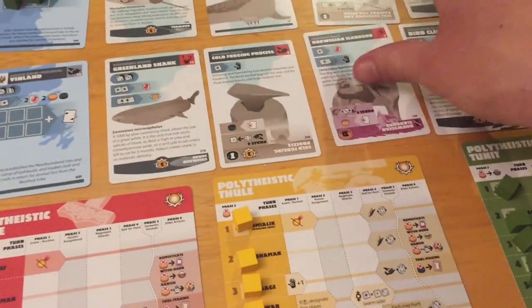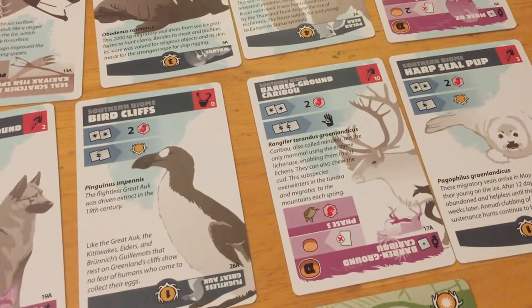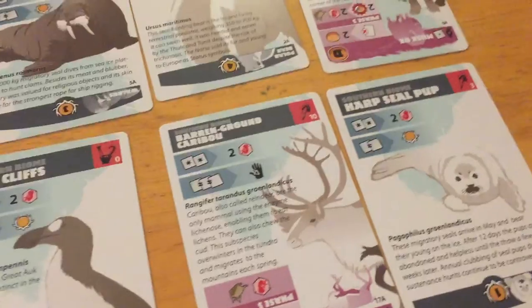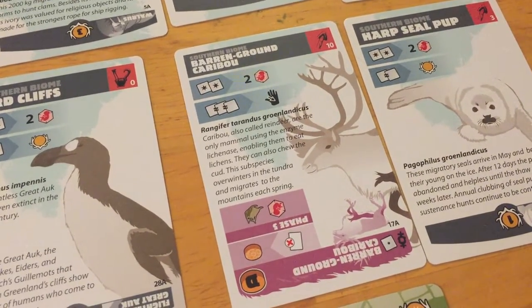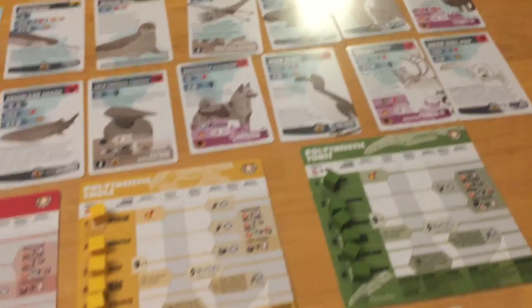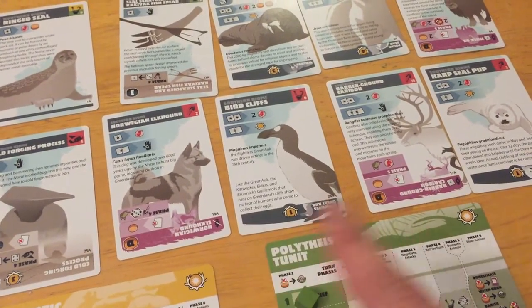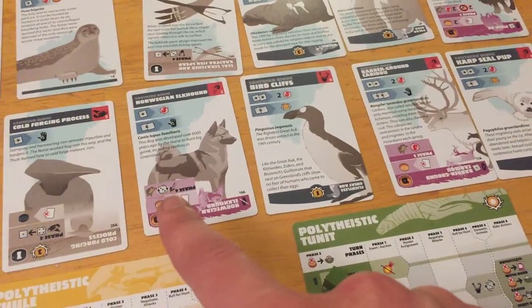The Norwegian Elk might be superseded by the Barren Ground Caribou. If we get two successes we get two babies, and rolling triples lets us take it into our hand. If we have it in our tableau it gives us a baby every turn and sled access for no cost. So it's really a question: do we want to receive an unassigned hunter every turn, or do we want access to reroll threes on land hunts? Both grant sled access.